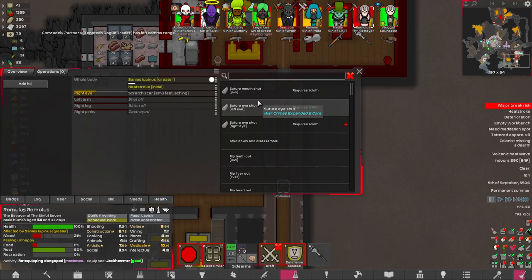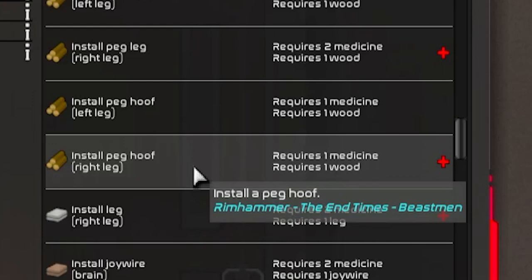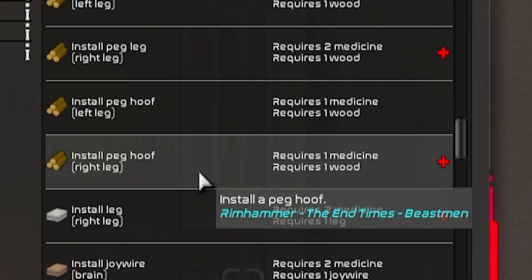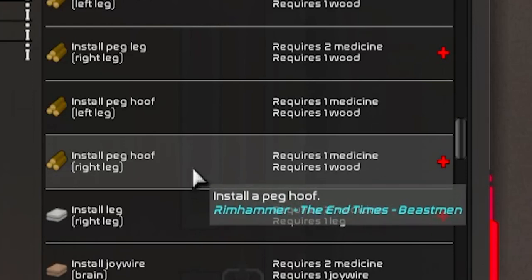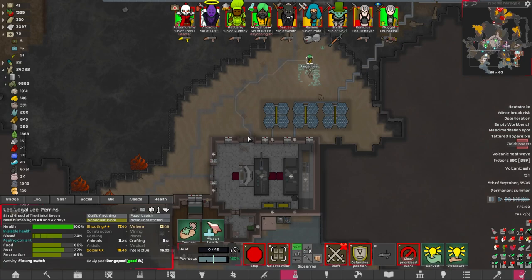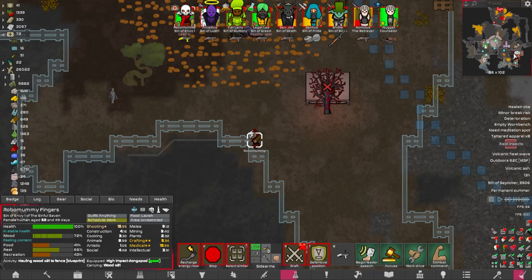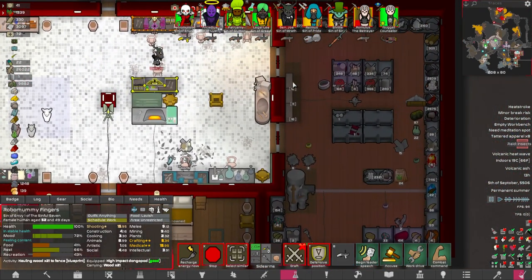I do really have to give him an arm and a leg though. If we had a fabrication bench, that would kind of solve that issue. Peg hoof! We do have a spare arm as well that we were saving for the eighth sin. It would be better to install this arm on Romulus and take the arm from Remus to put in the stockpile for later, because Remus will regrow an arm. Romulus already won't. And I really should probably get Robo Mummy equipped with a lethal weapon.